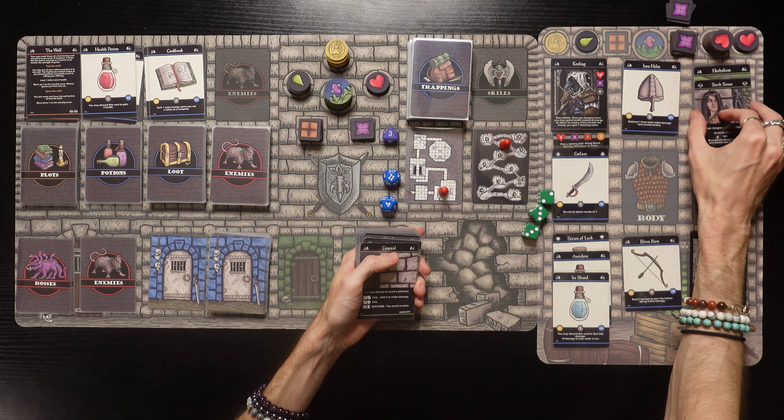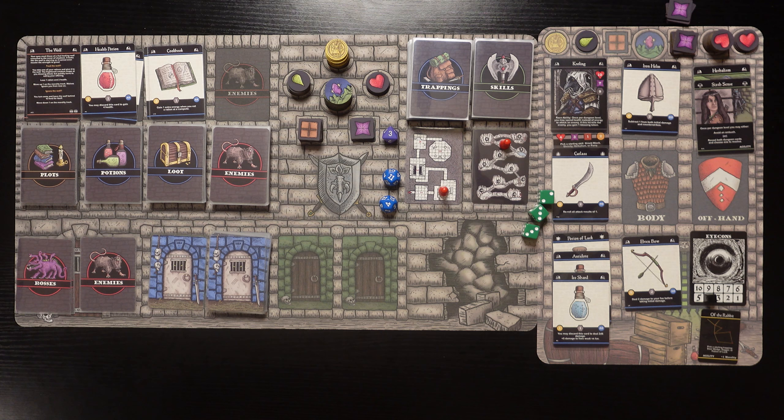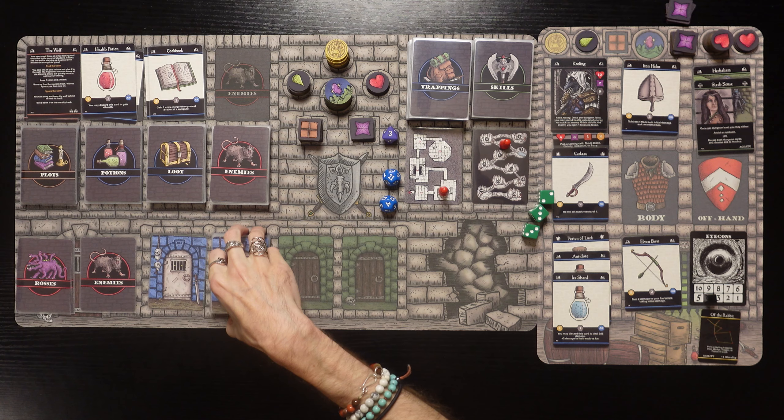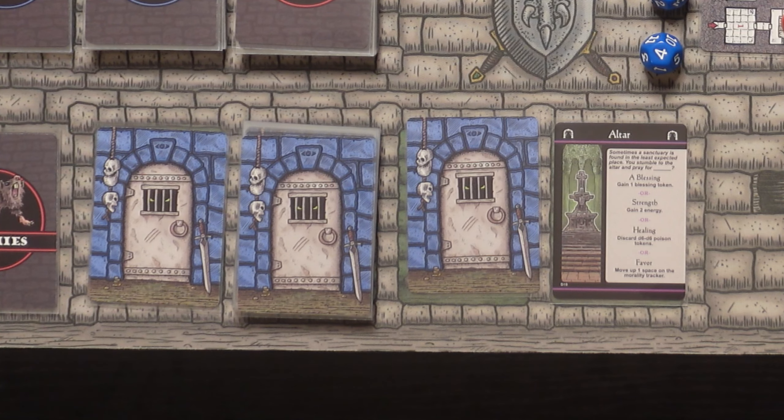The agility skills are: Conceal, Archery, Martial Arts, Dash, 6 Cents, Shadow, Dodge. We're getting 6 Cents! 'Once per dungeon level, you may either avoid an ambush or reveal both dungeon cards and choose one to resolve.' 100% going with that - completely insane! We should also remember the Crawling's race ability: once per dungeon level, spend health instead of energy to attack an enemy, and if it kills them, gain a blessing token.